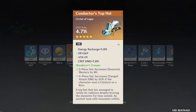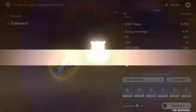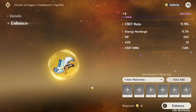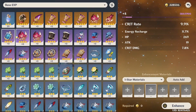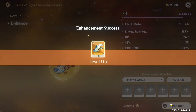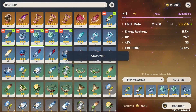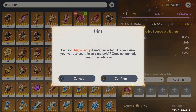Oh wait — crit DMG! Let's give it a roll. Come on, max crit DMG! ER is good. Crit DMG, crit DMG — wait, crit DMG! Just one more roll — if it's not good I'll get rid of it. It's been so long since I've had a five-star artifact. It was not worth it.